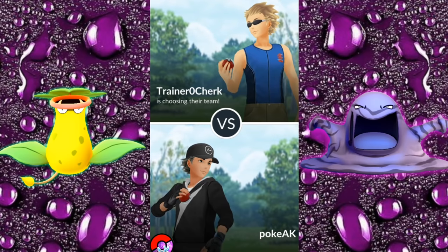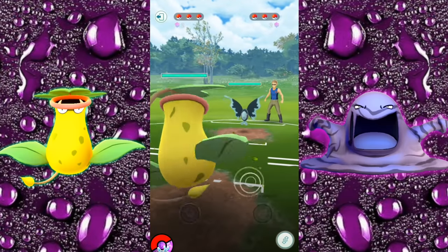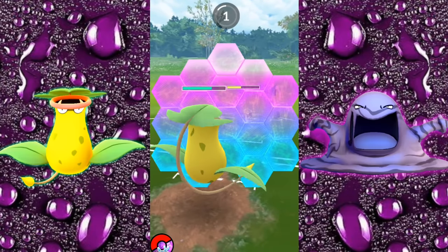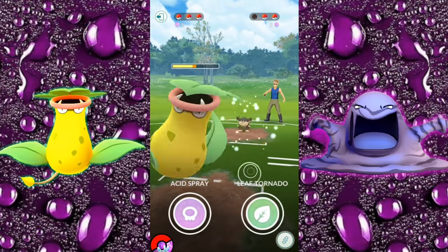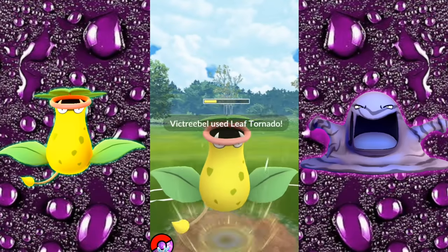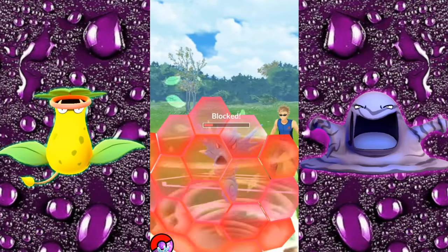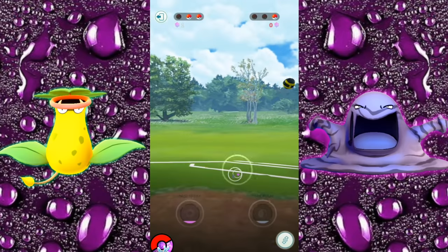I want to say thank you to Chirk — I appreciate you always responding and saying yes, let's battle right away. He had no idea what I was going to use. I simply asked him, hey do you want to do a free-for-all Great League? So we're going in with the Victreebel. As you can see, the Leaf Tornado is charging up faster than the Acid Spray. Acid Spray is only doing 20 damage — you're not really worried about the damage, you're just trying to lower their defense. He is going to be blocking that and the attack still lowers. Even if they block, the effects still happen.